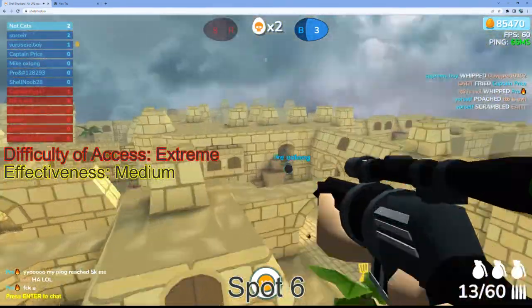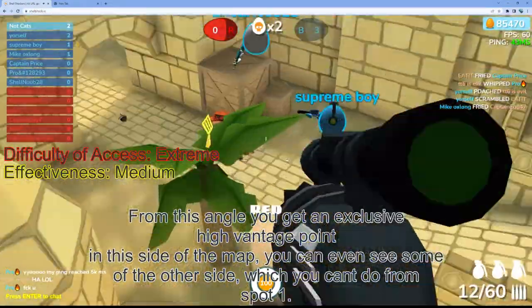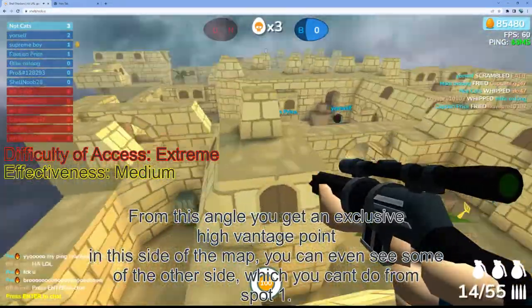Spot 6. From this angle you get an exclusive high vantage point on this side of the map. You can even see some of the other sides, which you can't do from spot 1.